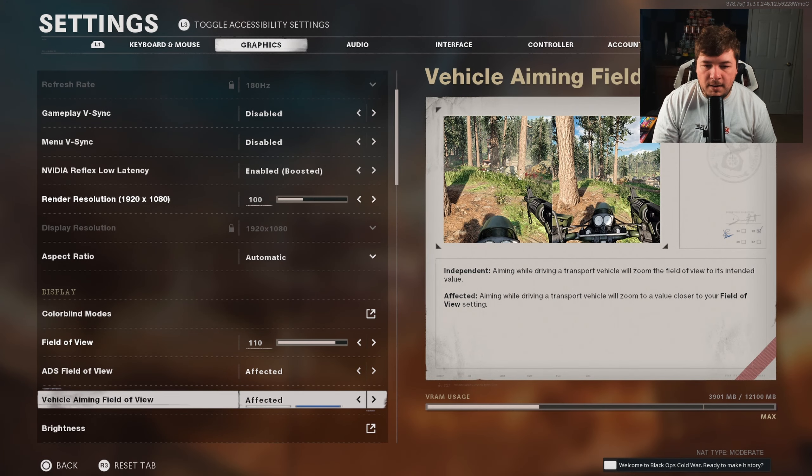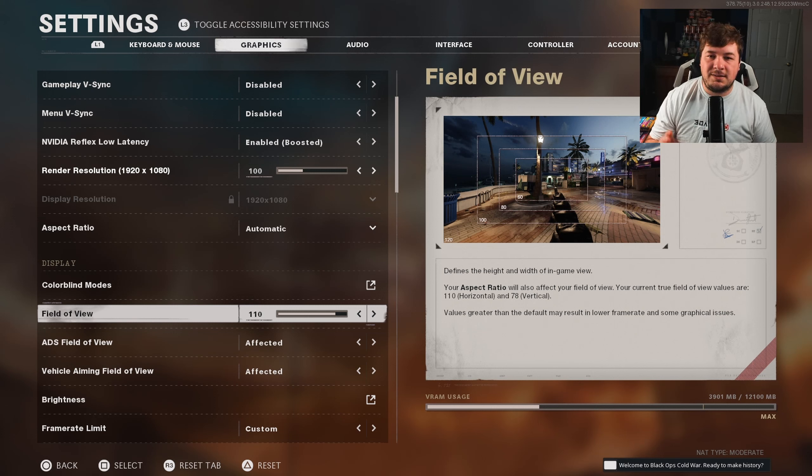I personally like FOV at 110. This is another personal preference, just like sensitivity. 110 seems to be the sweet spot for me in multiplayer — you're not playing on a massive map like you would be in Warzone, whether that be Verdansk, Caldera, Al Mazrah, Vondel, or Rebirth Island. The maps are not nearly as big, so I feel like you don't need 120 FOV because it actually makes your enemies seem much farther away and you can miss enemies since they appear as smaller figures. A lot of pros set their FOV between 90 and 110, but it's personal preference.